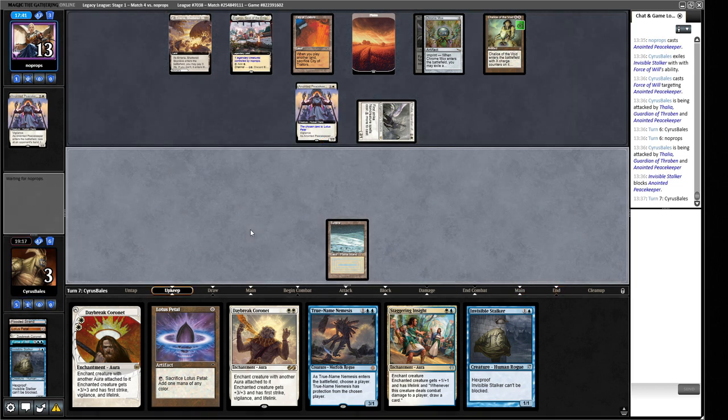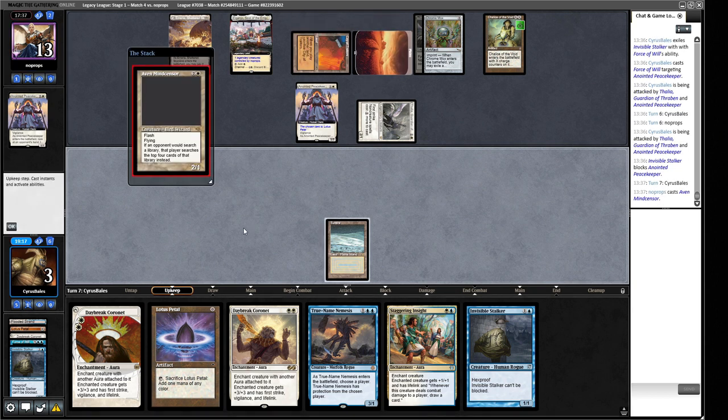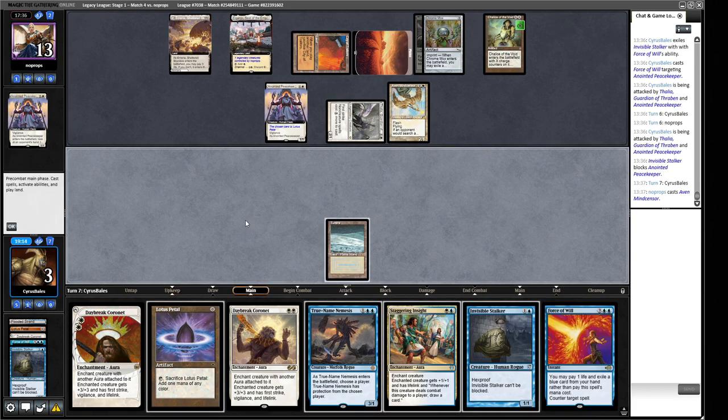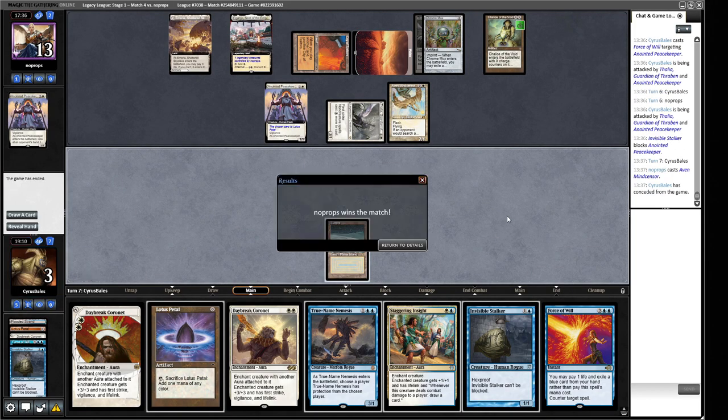Not playing out the Lotus Petal definitely cost us here — that's entirely on me. There's an Arid Mesa — I think that's just lethal because we can't deploy enough things to block. Another failure for Boggles; another win for the horrible Initiative deck that everyone hates. If I'd played out that Petal we still had quite a few turns before drawing Staggering Insight. We just didn't have any mana. Our hand was actually a fine keep — we just needed a little bit of help to get over the line.